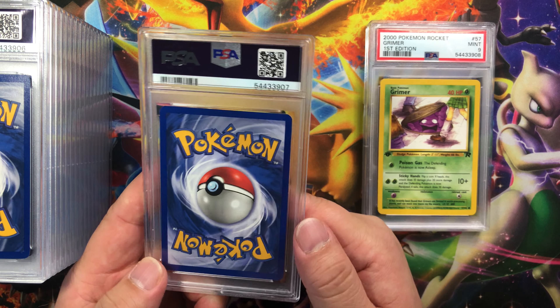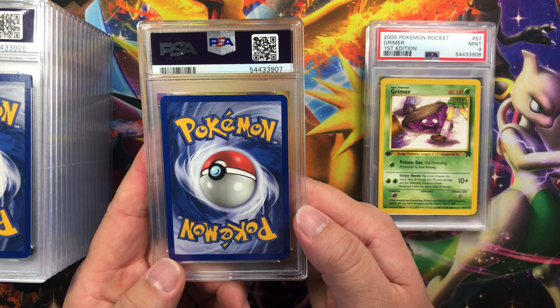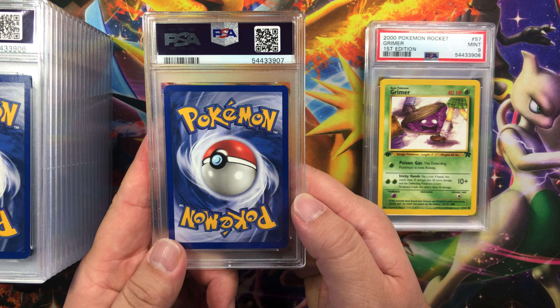In one of my older videos I stated that off-centering affects the grade more in vintage cards. It looks like with modern cards, when the cards are not centered properly, there's still a 50/50 chance from all of my cards that they can still get a PSA 10. But on all of the vintage cards, if it's even slightly off-centered, it is almost a guaranteed PSA 9 at the highest.